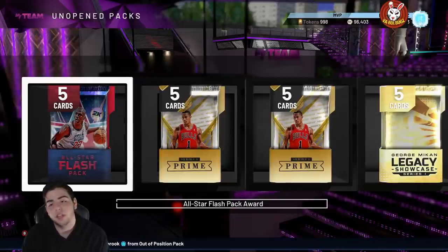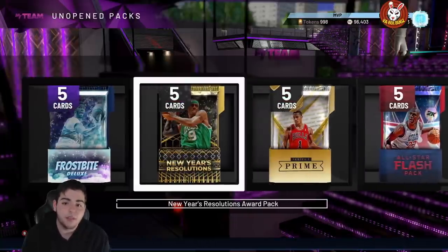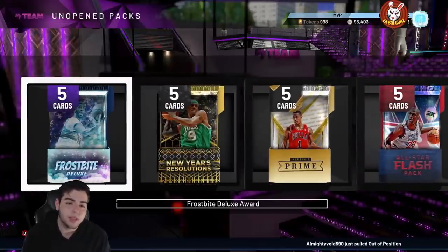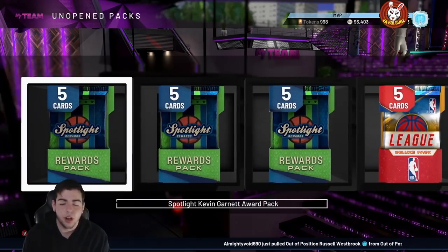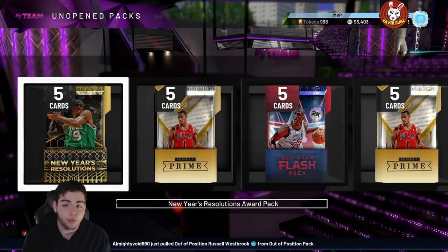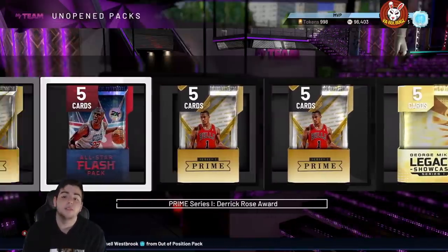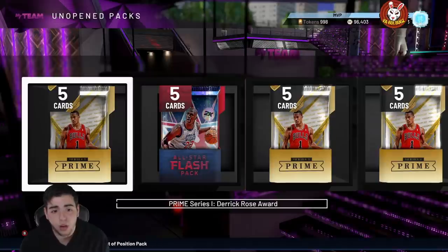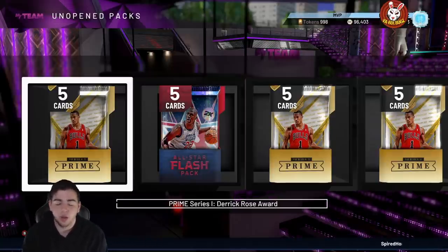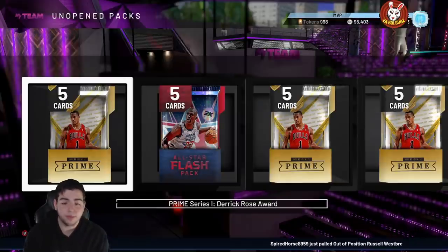With 120 packs, do you really think you won't pull an Opal? From the Rose pack you can pull a Pink Diamond D-Rose, and Pink Diamonds from the others. The odds of TTO are pretty solid — I pulled a free Blake Griffin and a free Kareem out of locker codes. If you haven't done those locker codes, make sure to check out my video. I post every single locker code in the game.